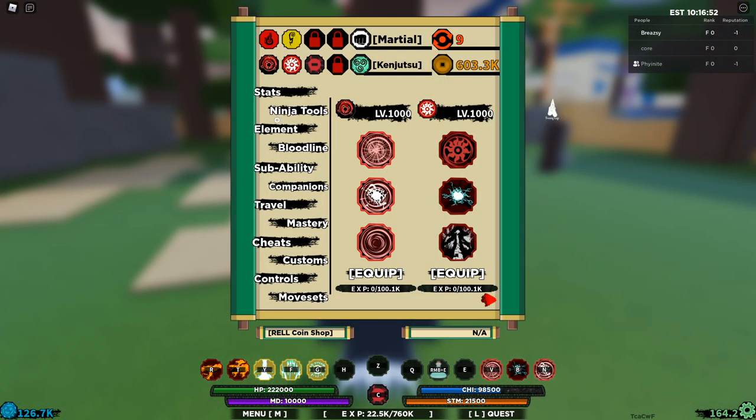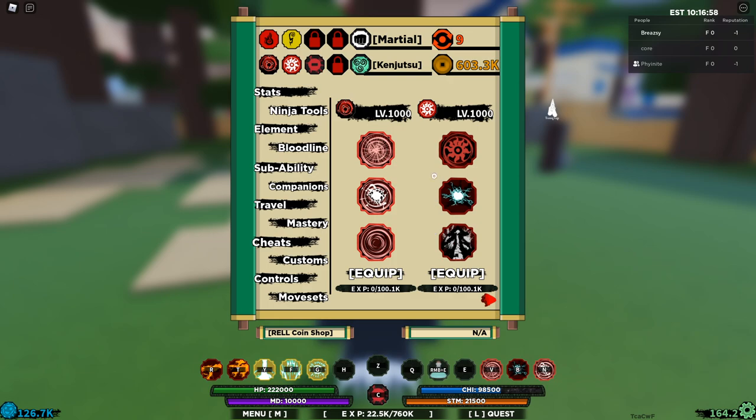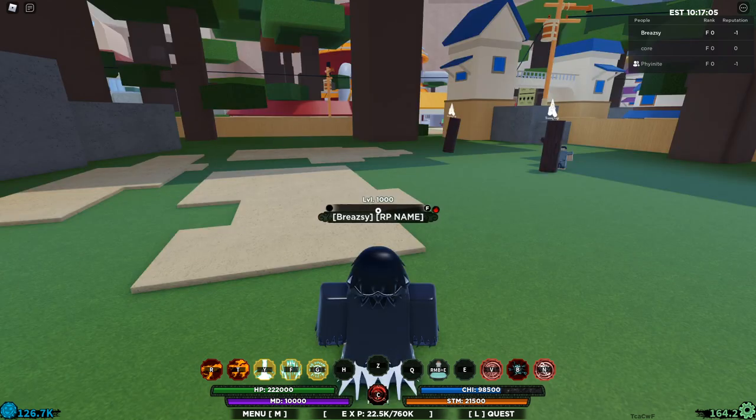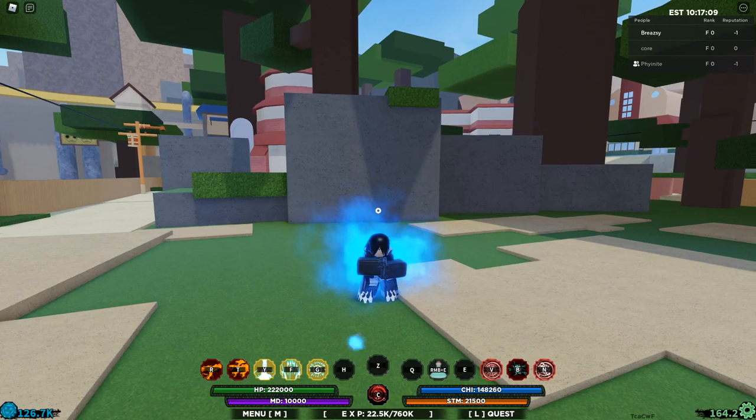After a long period of grinding, I've finally done every single requirement. As you can see, I've unlocked every single fire style and shock style move. All my main bloodlines are unlocked — Diva Sengoku and Ryan Akuma — so we're going to showcase everything now.